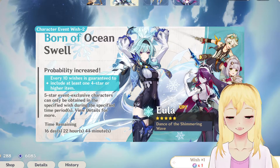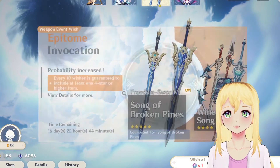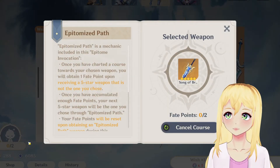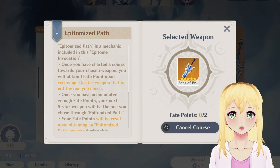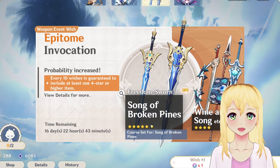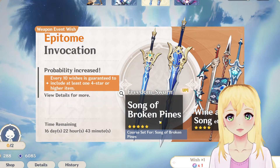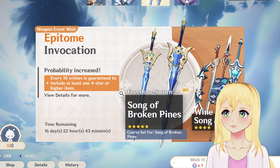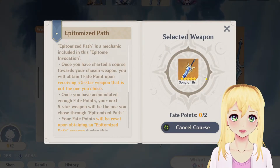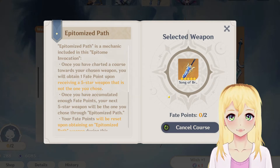A lot of people don't tell you this — they don't try to explain it just to the point. It does not matter if you do one pull or your 10. Now, weapon banner — different mechanics here. You ever notice this little epitomized path picture over here? You need to pick the weapon that you want to chart a course for. Obviously I want the Song of Broken Pines for Eula. Before you ever start pulling on a weapon banner, if you haven't chosen your weapon and you haven't charted this course, don't pull. Just don't do it.